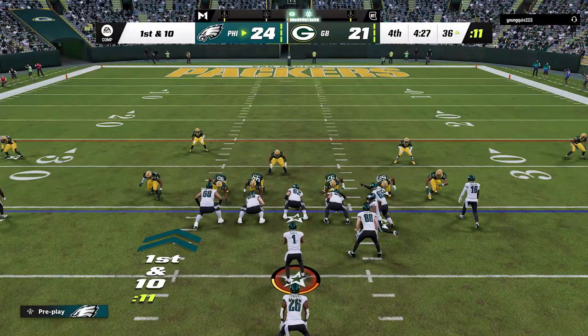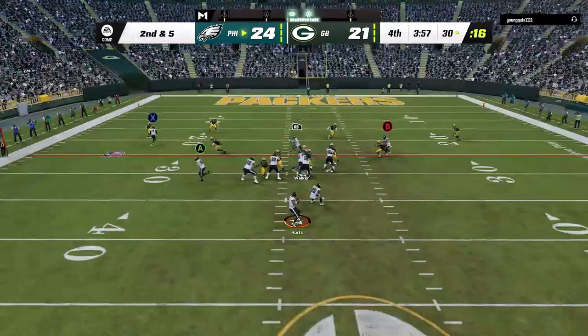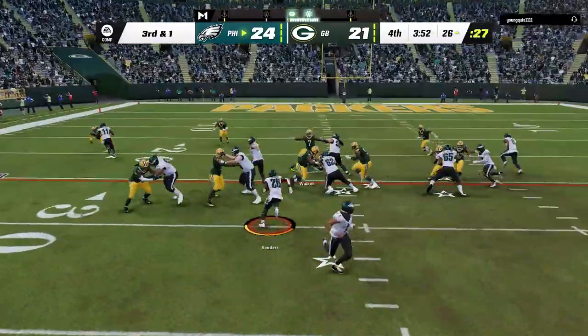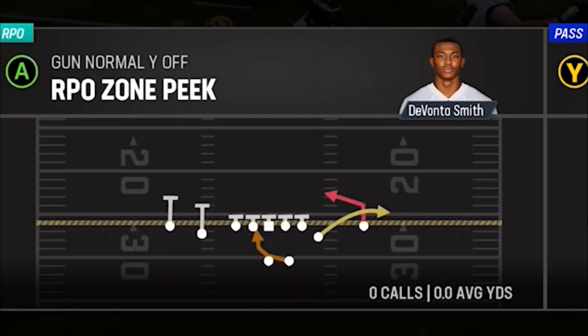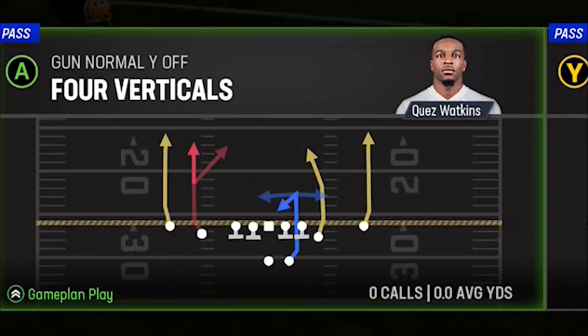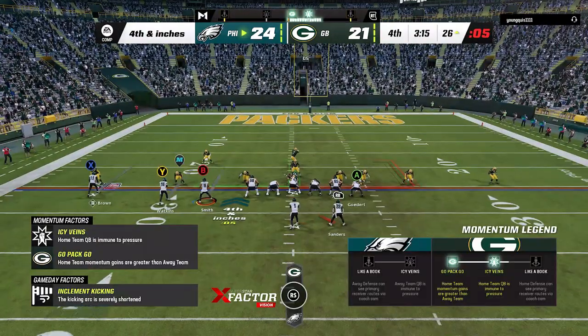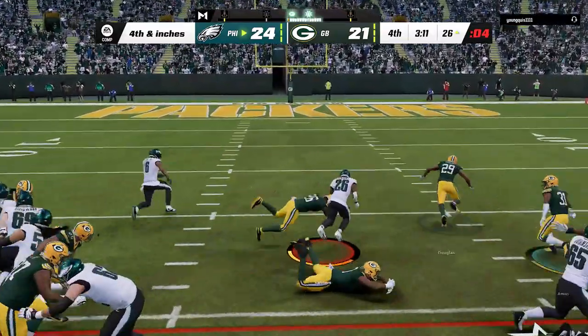Now I know that any time I'm under center he's going to come out in that goal line defense. So I switch over to the pistol offense again and use the RPO Reflight Wheel to get back 5 yards, before getting stopped short and forced into a 4th and inches in the 4th quarter. I want to show him something new so I switch to what is probably my favorite offense in this playbook — the Normal Y Off Close — and motion across the receiver for extra blocking to easily pick it up.